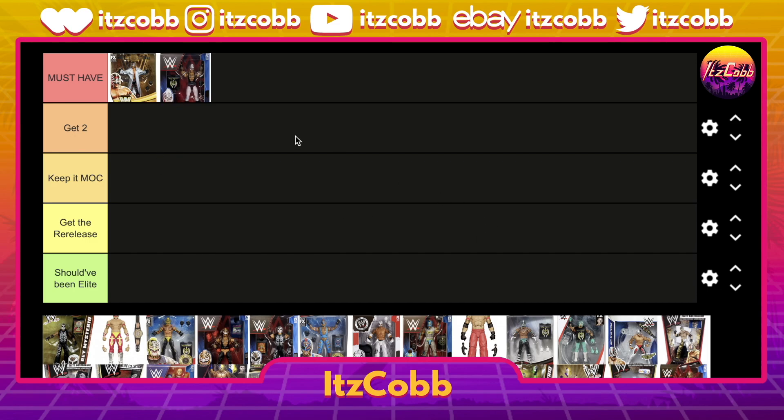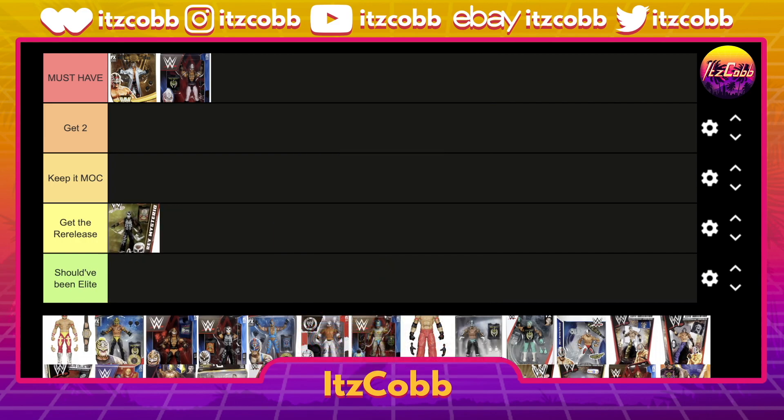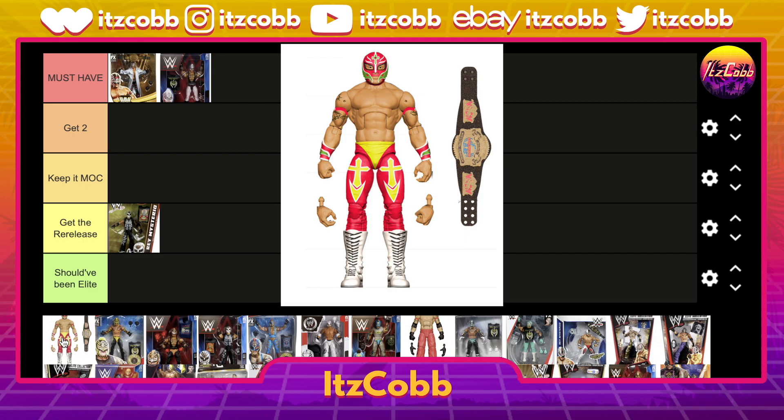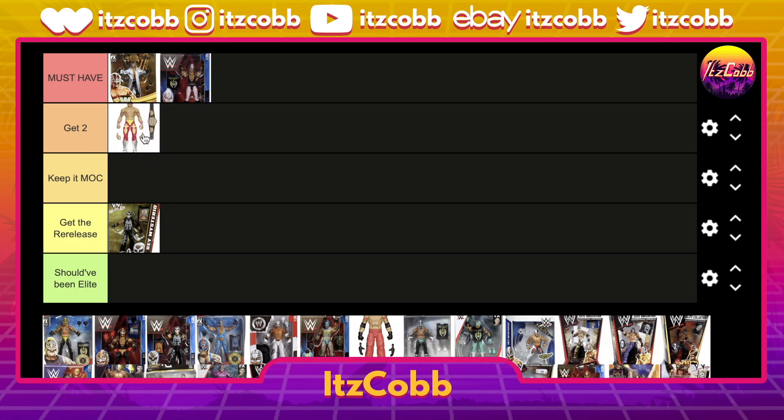Up next we have one of his earlier elites — I don't know the series off the top of my head — but this is his Day of the Dead gear. I say just get the re-release of this one; the figure is perfect but they made it better, we'll get to it. After that we have the Elite 100 Rey Mysterio with a brand new title — I think this is from his WCW days. Elite 100 is getting a lot of hate for being underwhelming, but we're getting a brand new title with every single figure and for me that's cool enough.